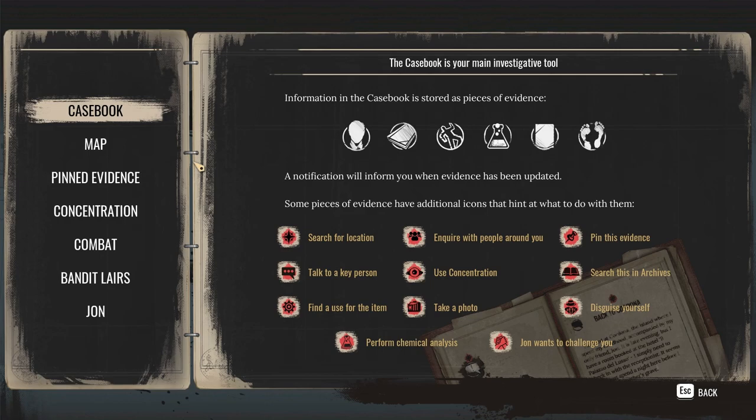How to play. Casebook — the casebook is your main investigation tool. Information in the casebook is stored as pieces of evidence. A notification will inform you when evidence has been updated. Some pieces of evidence have additional icons that hint at what to do with them: location, to talk to a person, find the use for the item, inquire with people around you, take a photo, disguise yourself. That's pretty straightforward.